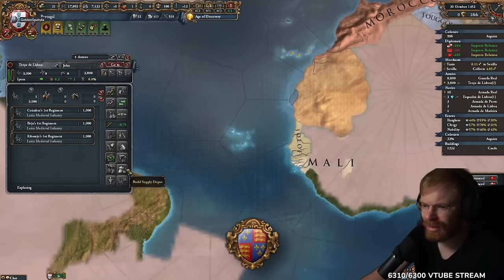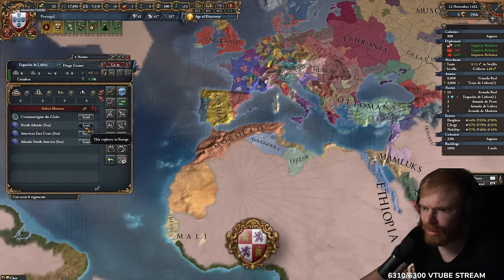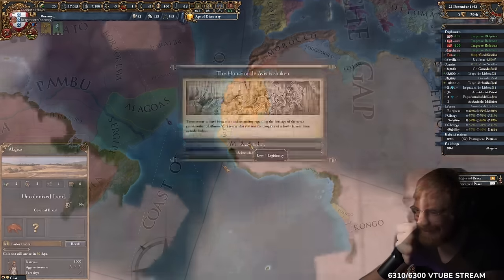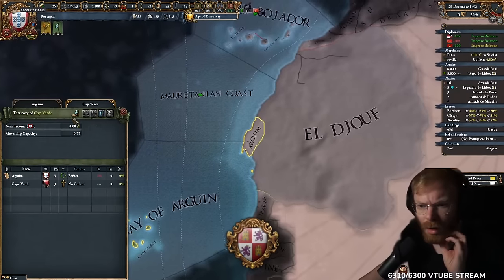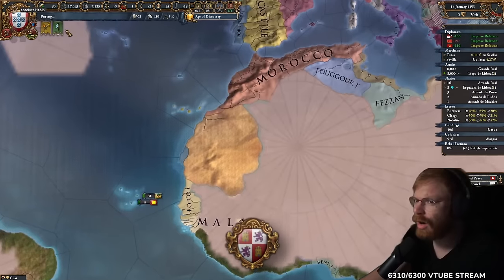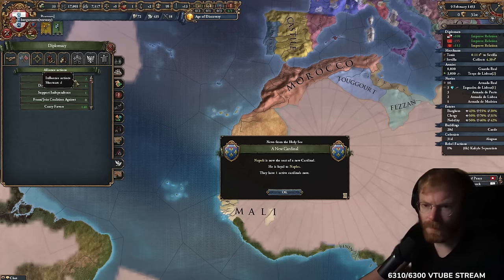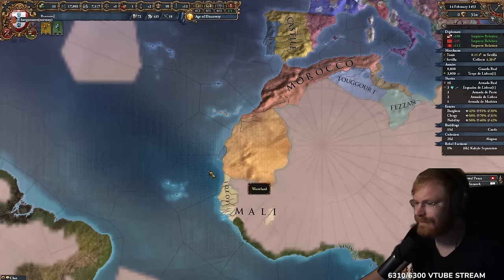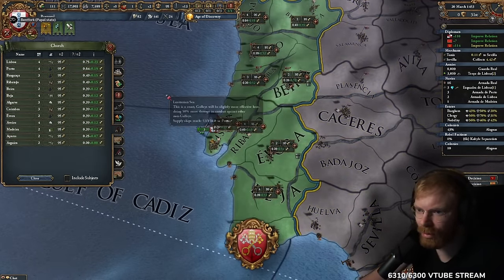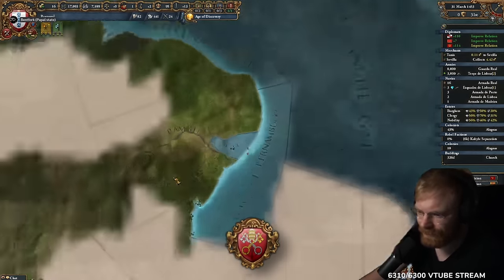We're going to get the king of Norway in here. King of Norway, you've already reached a new continent? My sailors have been there but haven't landed. What have you found? We found some icy, cold land — I think we'll call it Greenland to attract people. Naples has also contributed to the building of the church in Lisbon — I will build it right away!